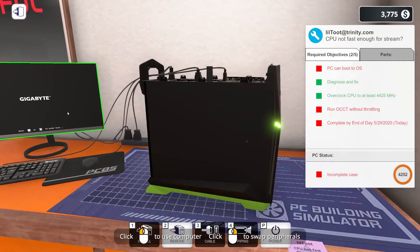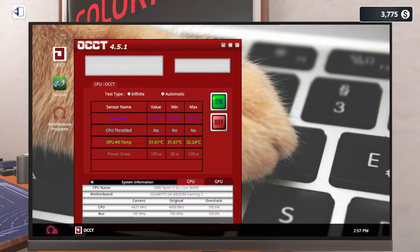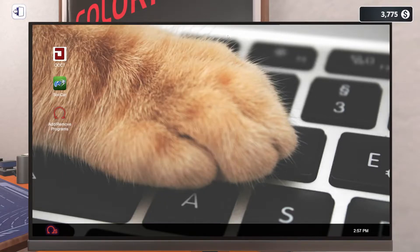Let's power this up. We need to make sure everything works and we don't crash again, so let's fire up OCCT. The CPU is already running much cooler than before — 79°C, that's okay. No throttling. GPU is looking good. Power draw is fine. 80°C max but we're not throttling, so we're going to be just fine. 319 watts — no wonder it blue-screened last time with the 250-watt PSU.